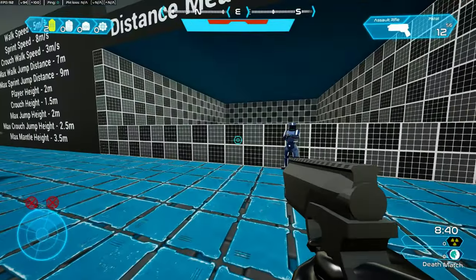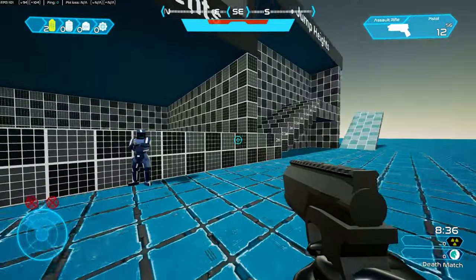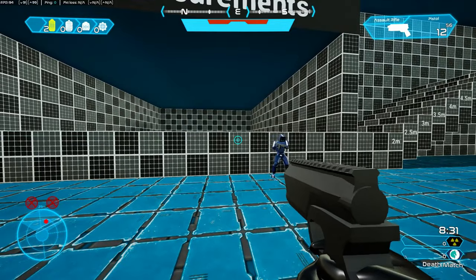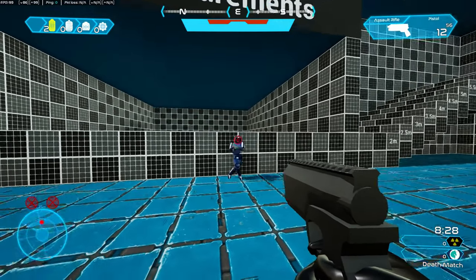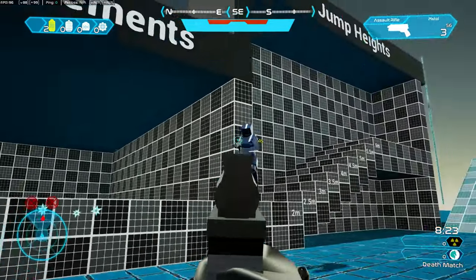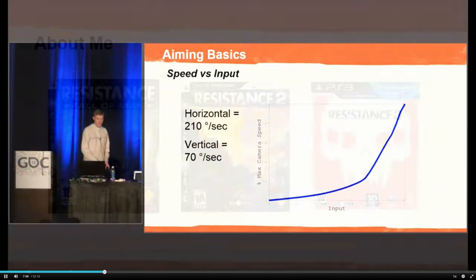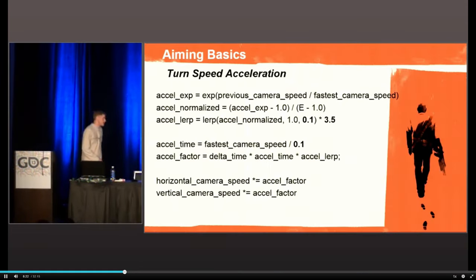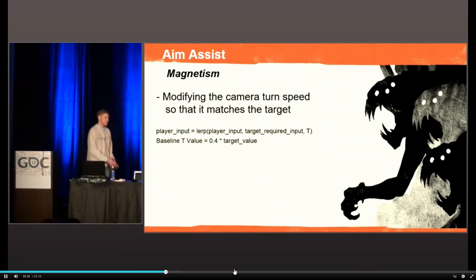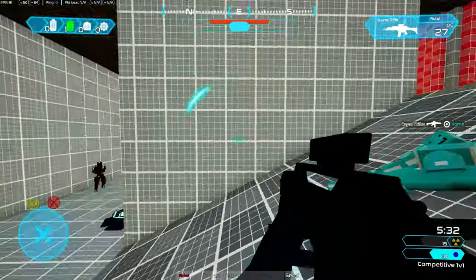The first thing I worked on this month was controller settings. My map designer is a controller player, and I would like to release on consoles, so I thought it was as good a time as ever to work on that. I started out with aim assist. I've tried to make aim assist systems in the past, and while they worked, they just felt off. But this month I came across a GDC talk about how Insomniac Games implemented aim assist in their games — quite possibly the best GDC talk I've watched, and it helped a ton. With that talk, I was able to implement aim assist, and I think it feels pretty good.